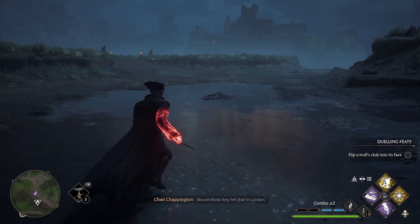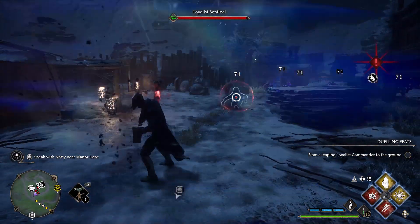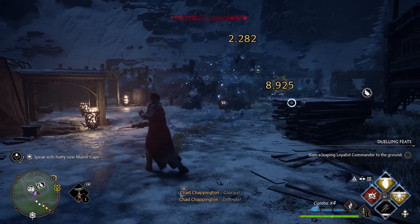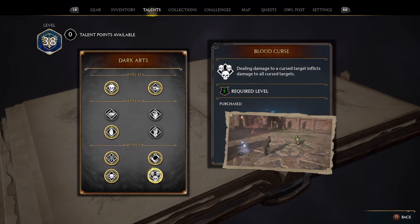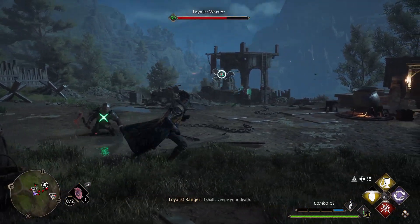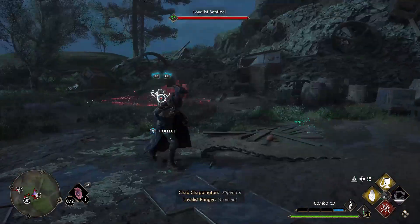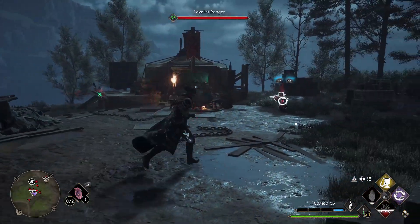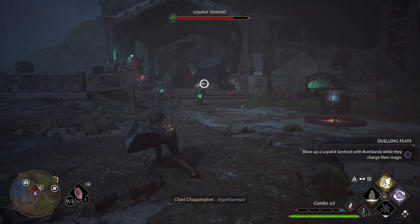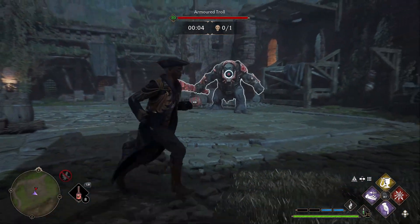Now for some quick honorable mentions — these aren't quite as overpowered as the first set but they're still very strong. The first is Headache, which increases your Mandrake stun duration from two seconds to five seconds — and hitting stunned enemies does more damage. Another really fun one is Blood Curse. You do have to curse all enemies for this to work, but once cursed, hitting one enemy transfers 10% of that damage to all other cursed enemies. The harder you hit, the more damage the others take — it's just free damage. Blood Curse is a must-have for any dark arts or curse build.